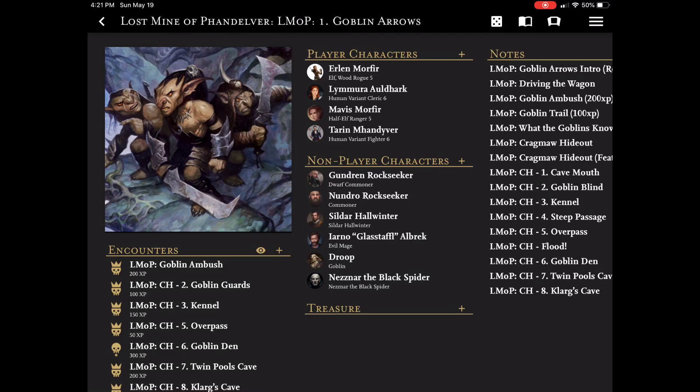Hello, welcome to another video on Game Master 5. Today I'm going to show you how to run the initiative tracker, the combat encounter management piece of Game Master 5. I'm just going to run through the goblin ambush from Lost Mine of Phandelver that I have set up, and I'll show you how it goes.